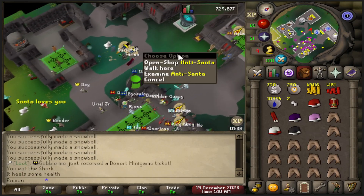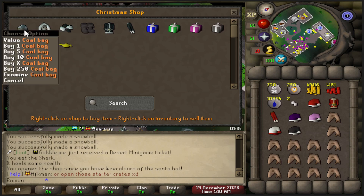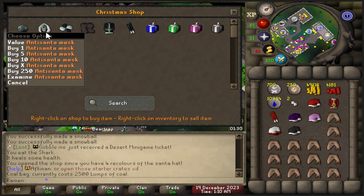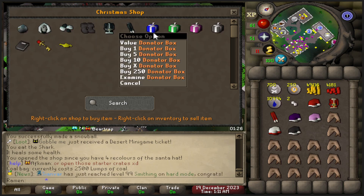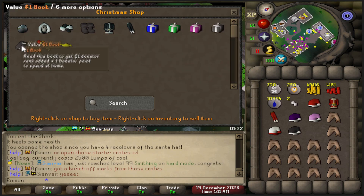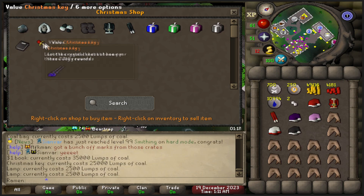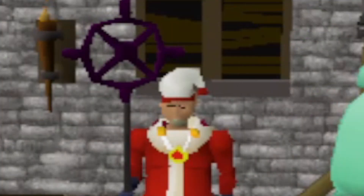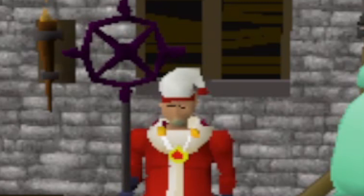With all four santa hats you can open up the shop with the anti-santa. There's some crazy stuff in there: a coal bag that automatically picks up coal dropped from monsters on a slayer task, the anti-santa costume cosmetic, donator boxes, a donator book, some kind of christmas key, and XP lamps.